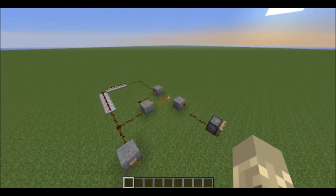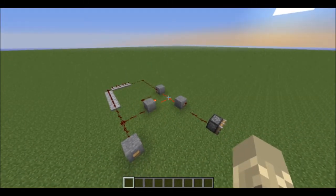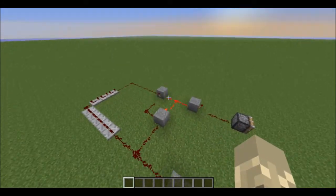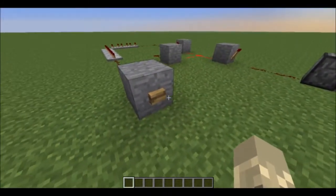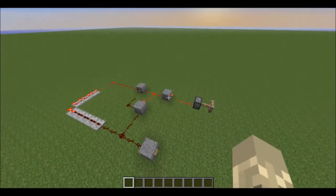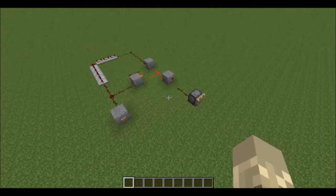Hey guys, welcome back to another Minecraft tutorial. Today I'm going to be showing you how to make this redstone machine contraption that makes pistons stay on longer. This works for Minecraft 1.7.4 and Minecraft 1.8, which includes the snapshots.